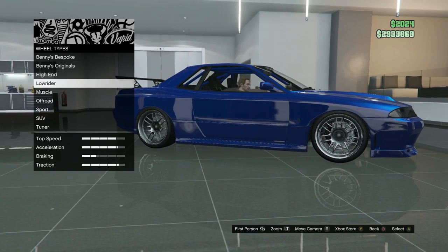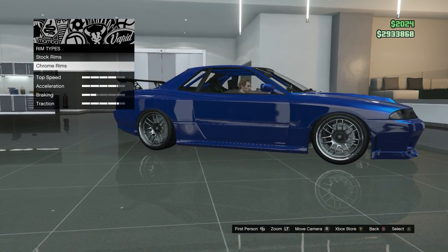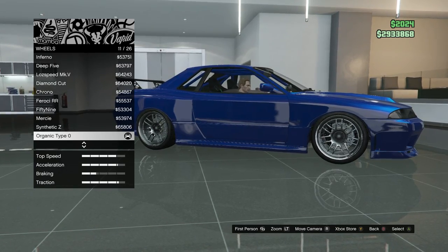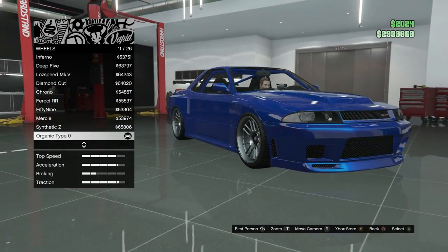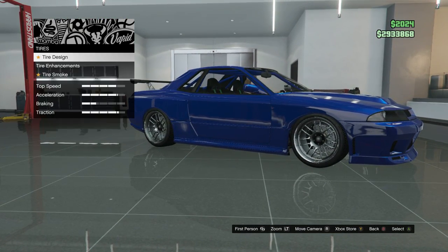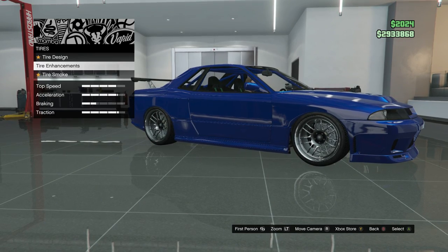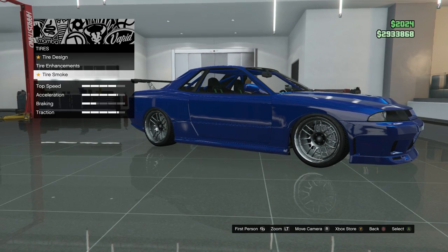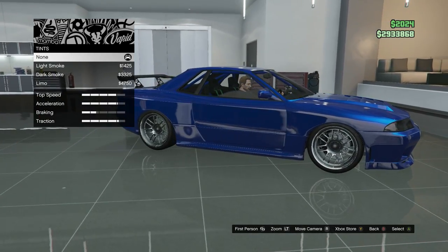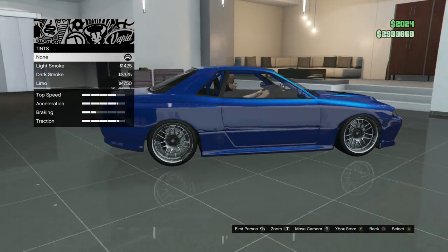For the wheels, go to wheel types, go to sport, then go to chrome. If you can't afford chrome, go to stock at the alloy color. The sports wheels you want are the Organic Type Zero. Tires design keep stock. Tire enhancement both tires. Tire smoke — I prefer nothing, but do whatever you want. For the window tints, keep that on none.